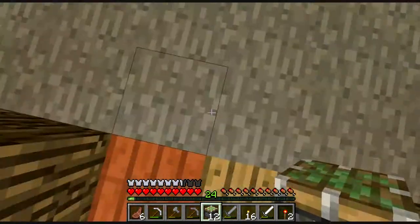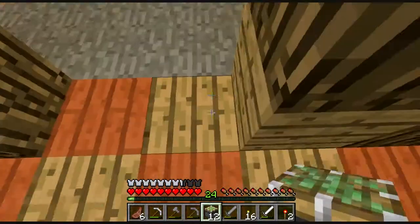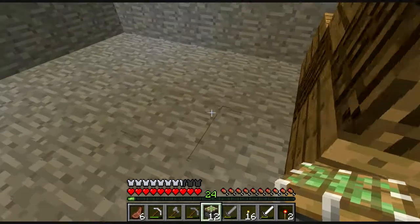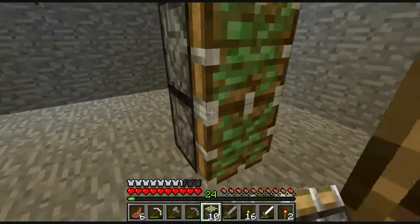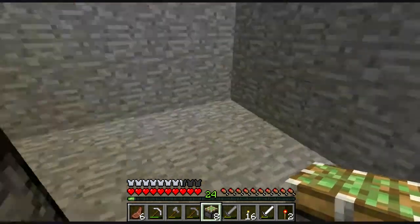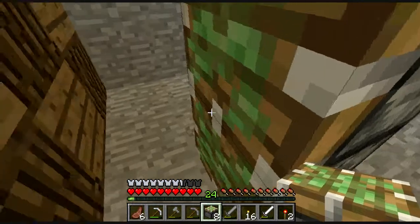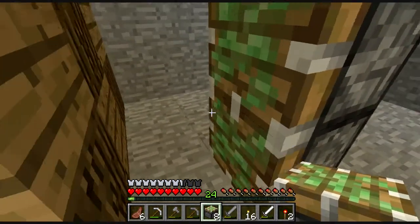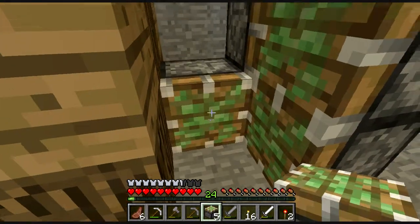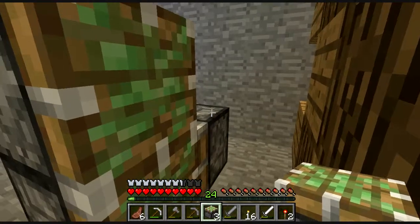Da questo blocco, dove ci sarà la porta, saranno 1 e 2. Ora li distanzieremo di questi due blocchi, quindi li andremo a piazzare: 1 qui, 1 qui, 1 qui e l'altro qui. A questo punto andremo a piazzare un pistone rivolto verso questi altri due, un altro così, uno così e un altro così, e la stessa cosa dall'altra parte.